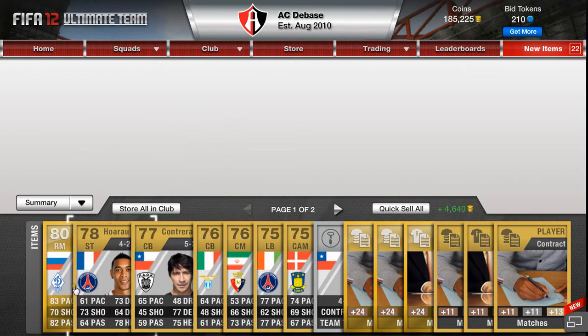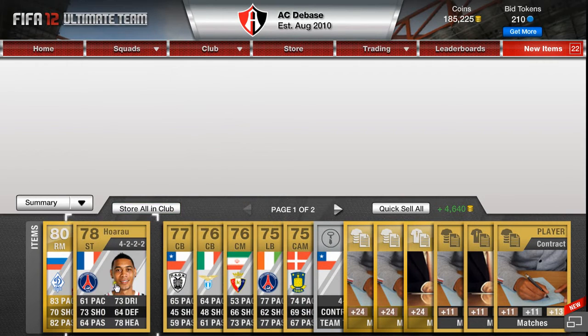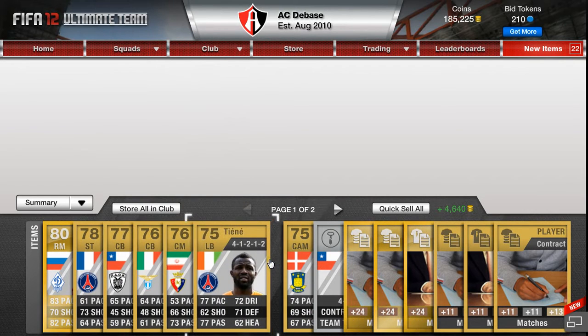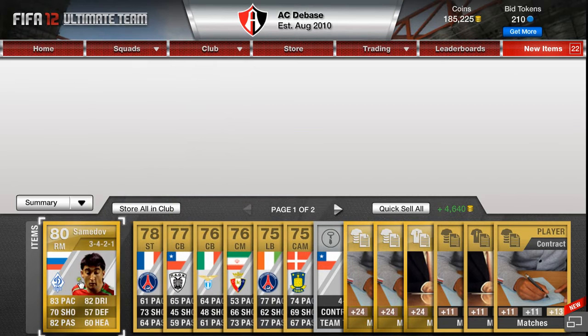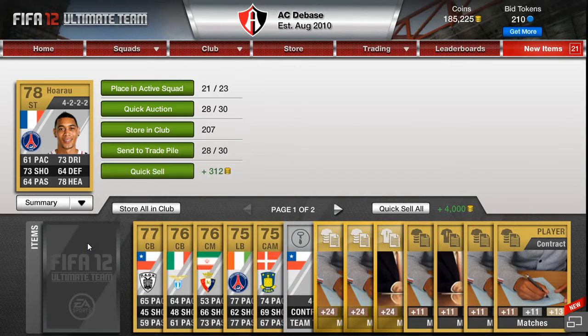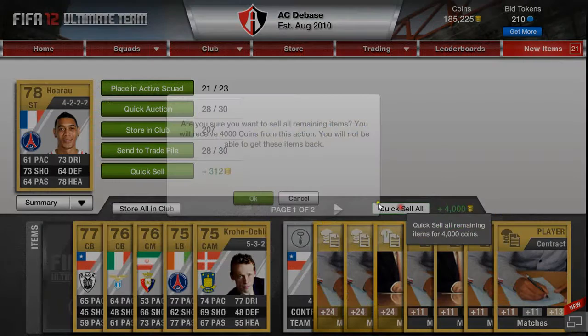And we'll double check what's here. He had an inform which sells for quite a bit actually. So don't think anything else of value there. I'll keep him just because he's an 80 — he might sell for around 800 coins or so. I'll quick sell this.